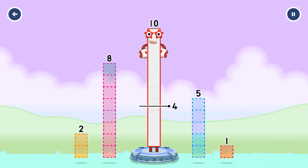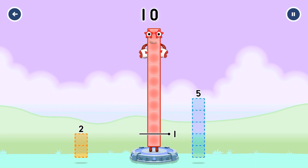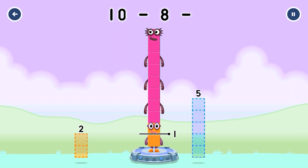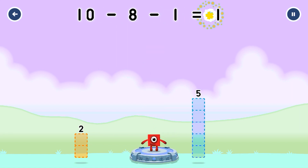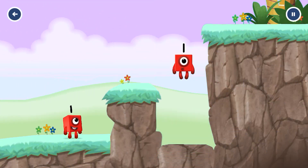Take number blocks away from 10 to leave 1. 8, 1 — you cracked it. 10 minus 8 minus 1 equals 1. 1. Great.